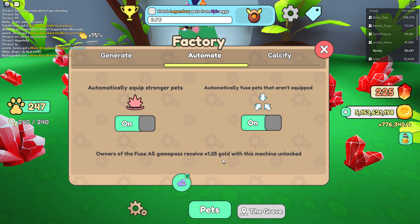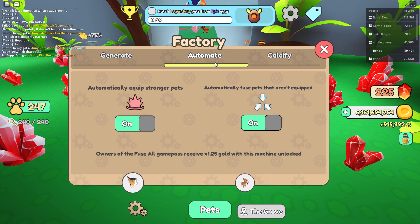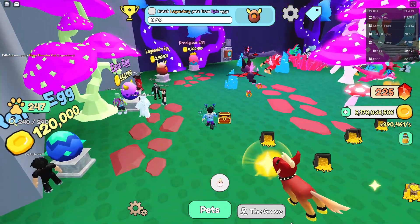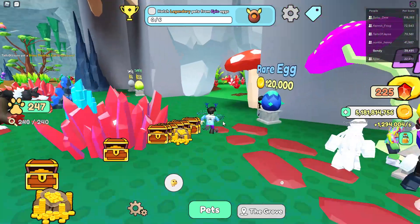The automation station auto-equips your best pets and automatically fuses pets that aren't equipped. Now that game pass fusion is basically useless, you get a gold multiplier when buying it instead. There's also calcify, which automatically converts unequipped mythicals into mythical storage, which is really good. You can do it all at once, which is usually what you do when you join.